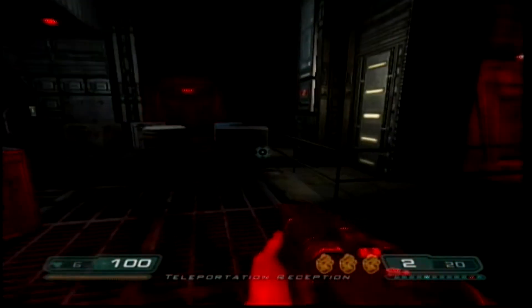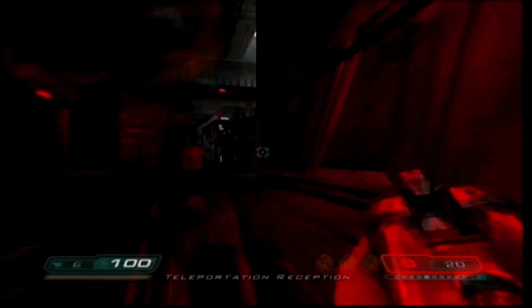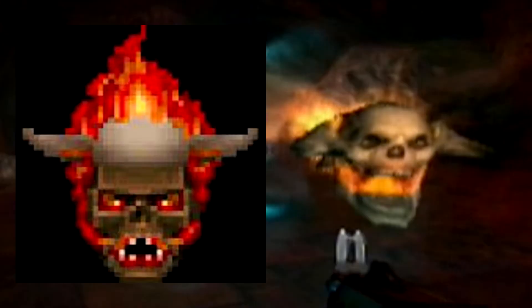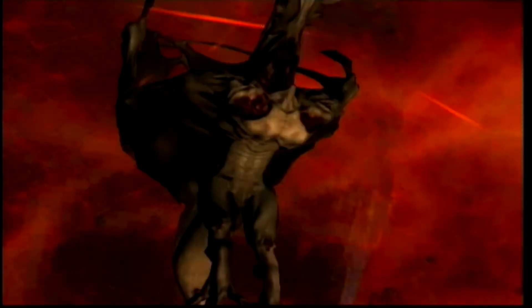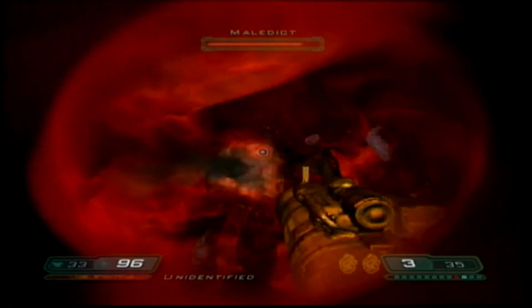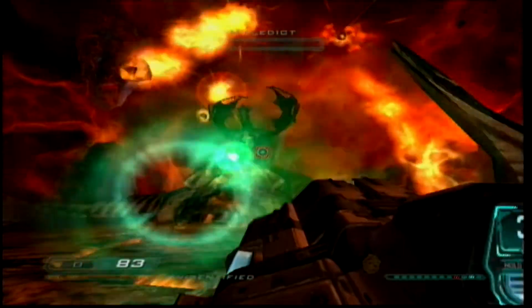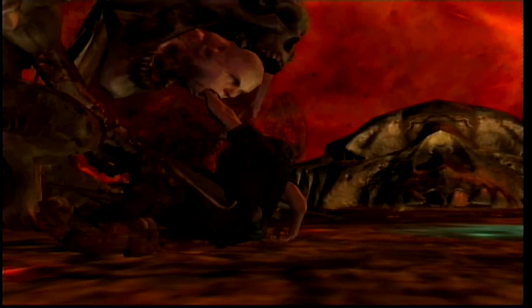There are a few new enemies, but since the game is kind of short it makes sense that they didn't add in too many. The main ones of interest are the Bruiser and the Lost Souls, who now look as they did in Classic Doom. As for the final boss — the maledict flying towards the screen at the end of Doom 3 — the fight's pretty easy. You use the artifact to slow time, blast it with everything you've got, shove the thing in its mouth, and you're done.